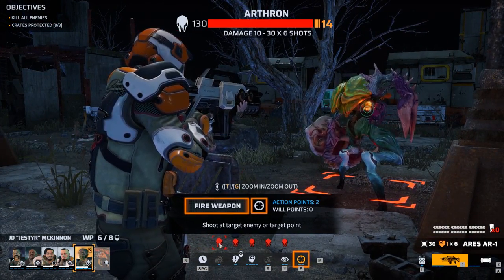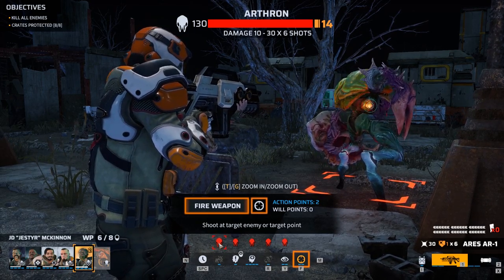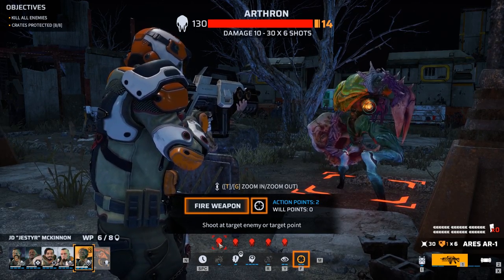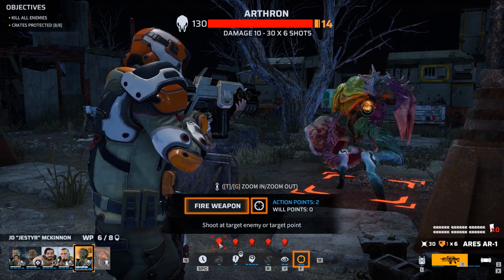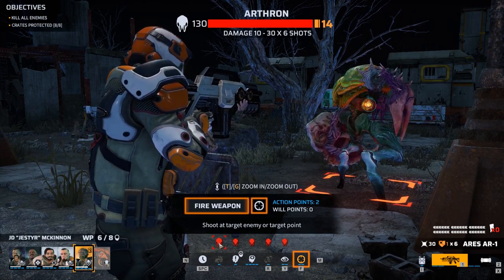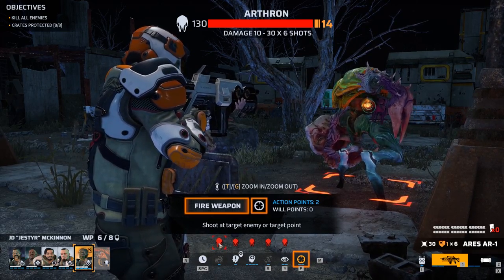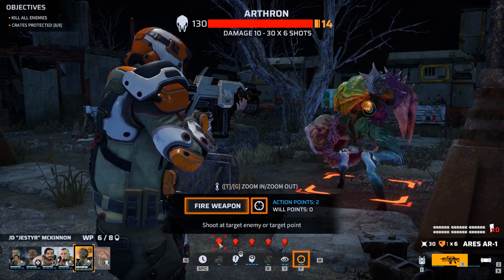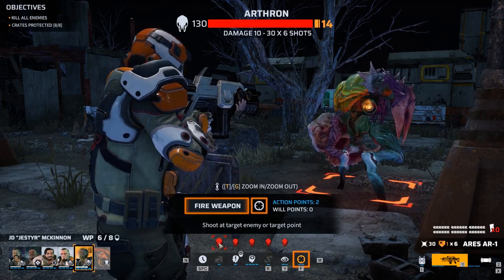If you have experience playing turn-based tactical games you may be familiar with the concept of a chance to hit or a hit percentage. In games like these there are usually a series of statistics, both offensive and defensive, used to calculate the chance to hit each target. When you fire, a dice is rolled against that number to determine if there is a hit or a miss. Phoenix Point doesn't use this system and therefore you will never see a chance to hit or a hit percentage.